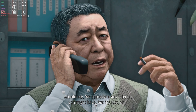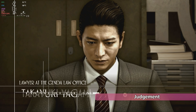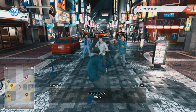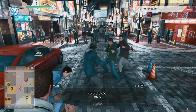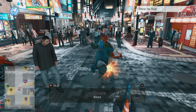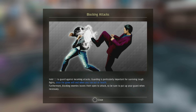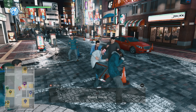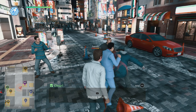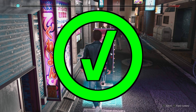Next up is Judgment, developed by the team behind the Yakuza games, though I haven't played it yet. The game is Steam Deck verified with a platinum rating on ProtonDB, so it poses no issues. Most of the time it runs at 50-60 FPS, though intense action sequences can dip into the 40s. For a smooth 60 FPS, lower graphical details to low; otherwise, medium settings pair well with 40Hz. Highly recommended — this game definitely gets a pass.